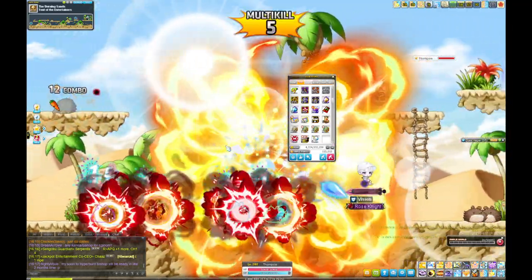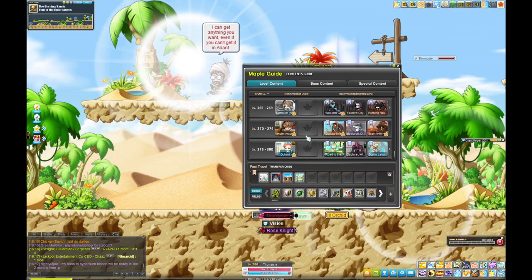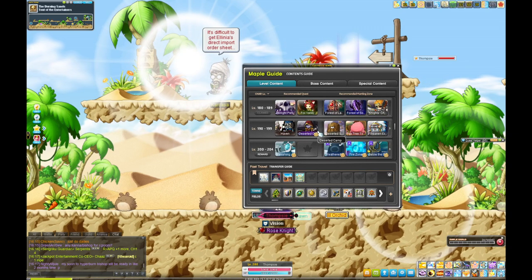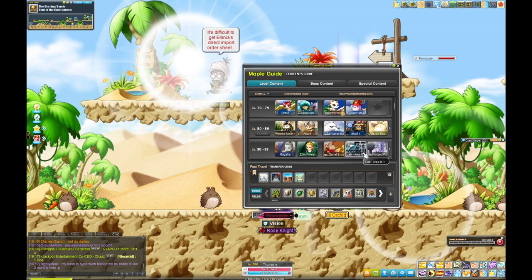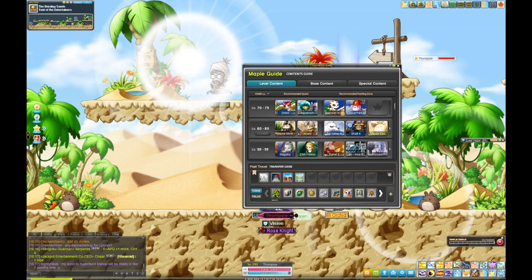This makes the 80s-to-90s hurdle a lot easier. When you get to level 90, use the Maple Guide and go to Authorized Personnel Only.